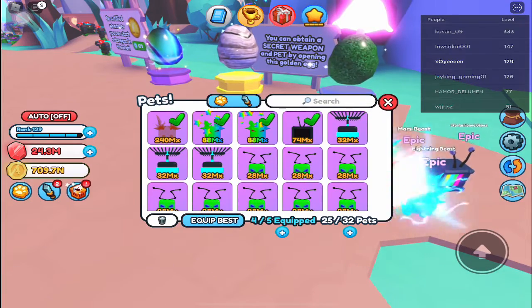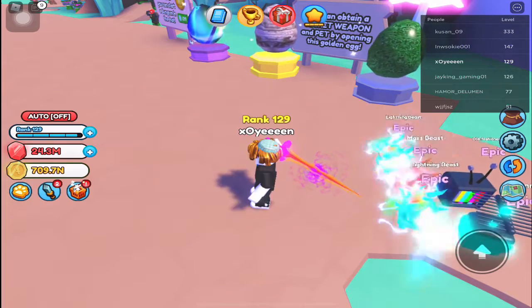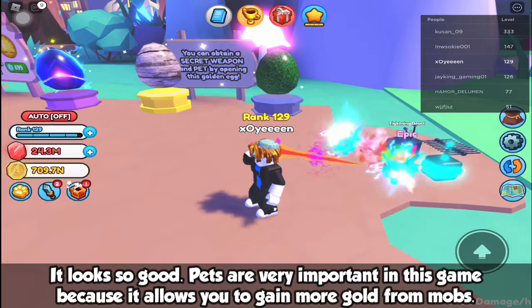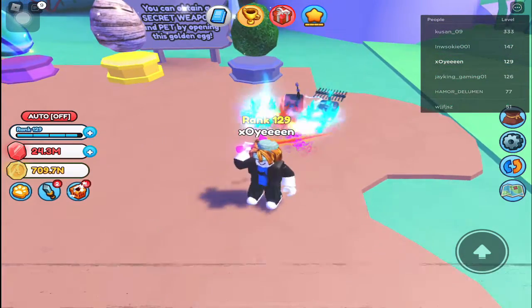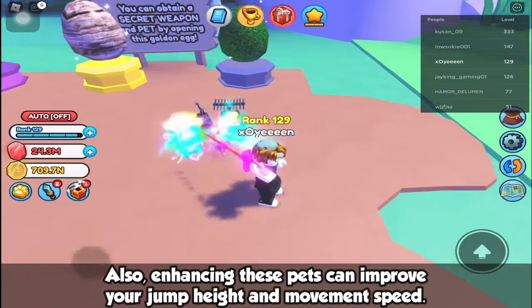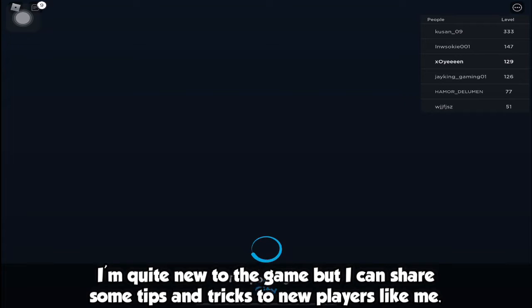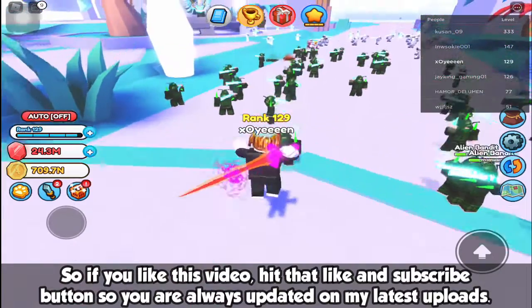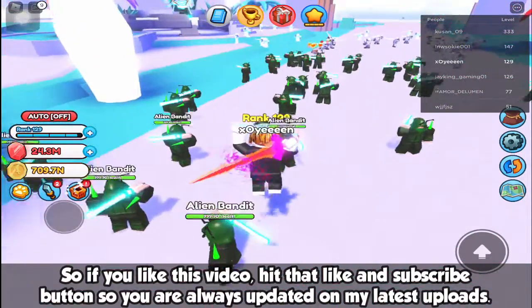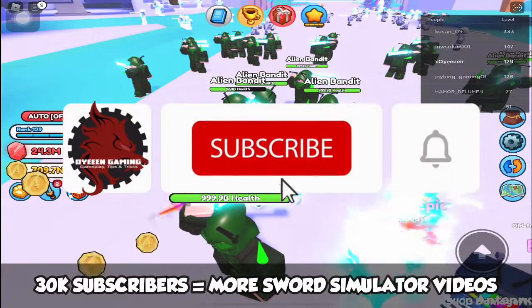Pets are very important in this game because they allow you to gain more gold from mobs. Also enhancing these pets can improve your jump height and movement speed. I'm quite new to the game but I can share some tips and tricks to new players like me. If you like this video, hit that like and subscribe button so you are always updated on my latest uploads. Thanks for watching.